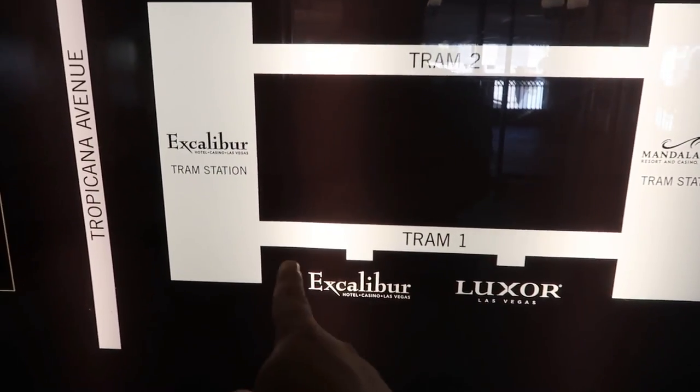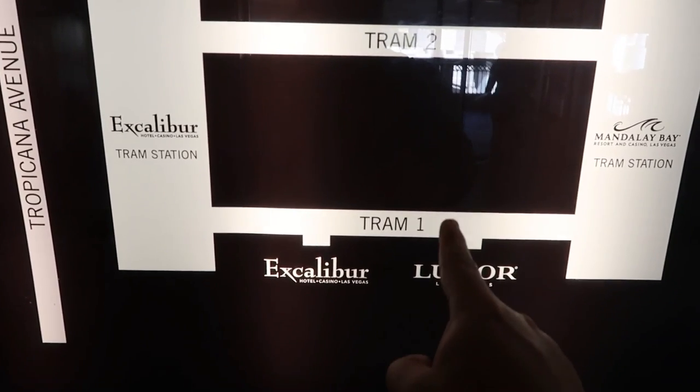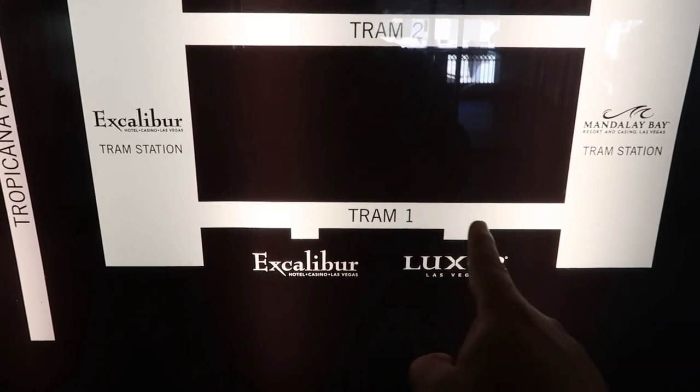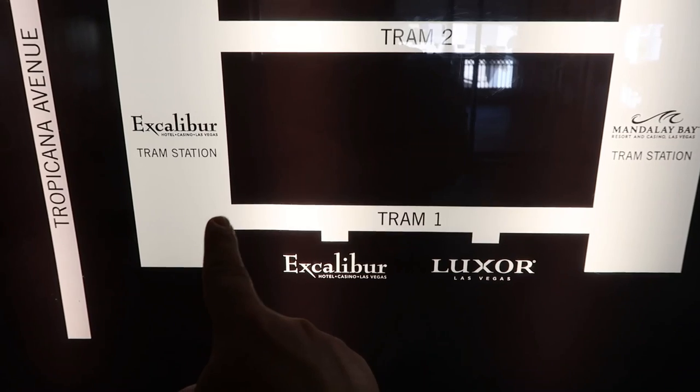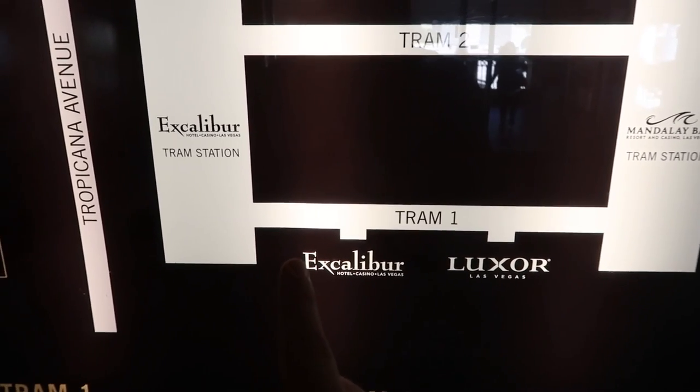Tram one is usually the one that's running. Tram two is the express tram. Tram one is the normal, non-express tram. So there's one stop here, a second stop there, a third stop there, and a fourth stop there.